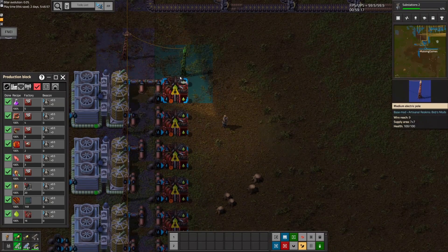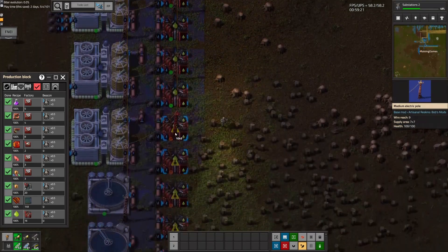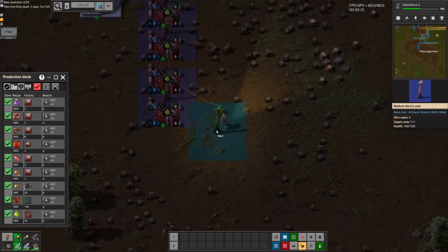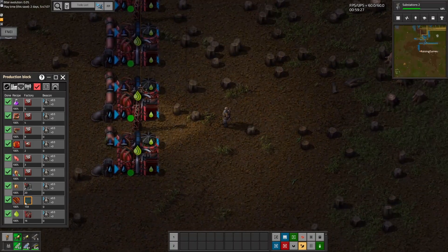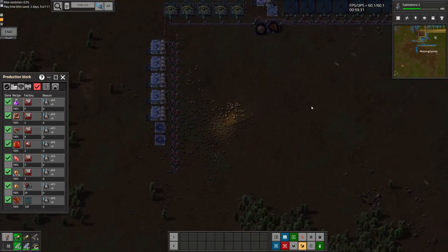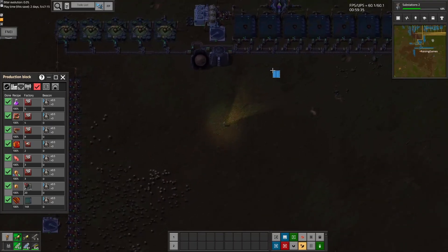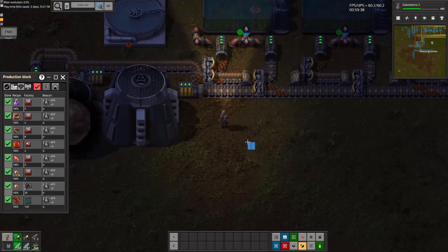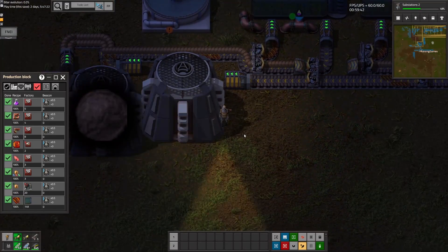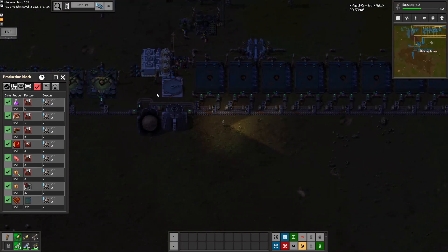That's all connected up. If I can drag power poles like this, I should be able to drag pipe — or even belt, for that matter. Now that that's hooked up, let's go ahead and create our monstrosity. We'll probably have to rework the input side of things quite considerably, actually.